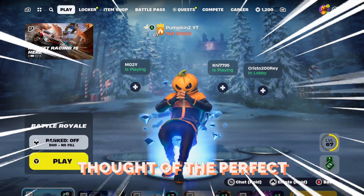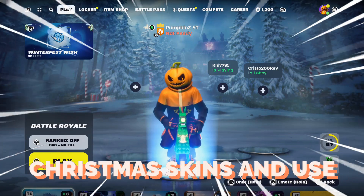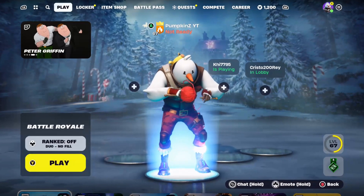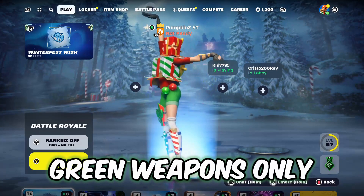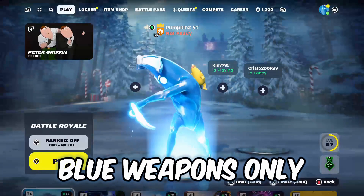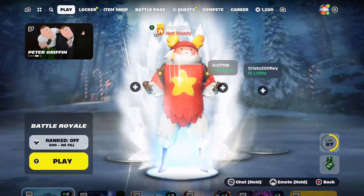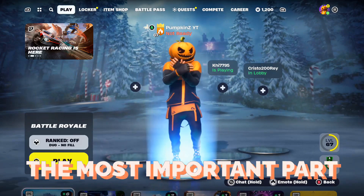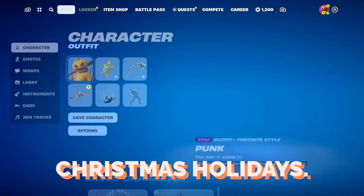It's officially Christmas today and I thought of the perfect challenge. I'm going to be randomizing the best Christmas skins and use only one color of weapons depending on which skin I get. If I get Snowmando, it's going to be gray weapons only. The new skin, Holiday Boxxy, is going to be green weapons only. Polar Peerly is going to be blue weapons. Chrysabel will be purple. And if we get Santa Claus himself, we are going to be using gold and mythic weapons only. But wait, the most important part is that we need to charge up our candy cane pickaxe in honor of the Christmas holidays.